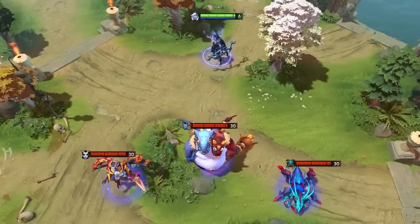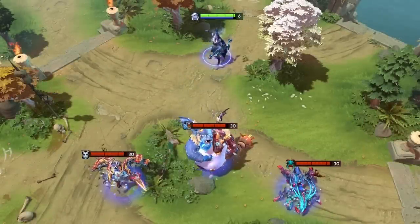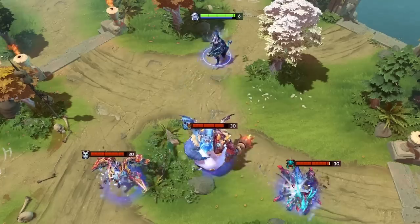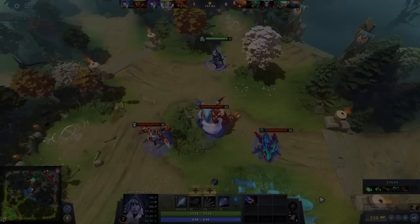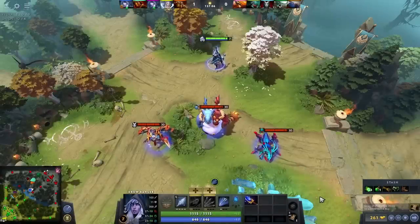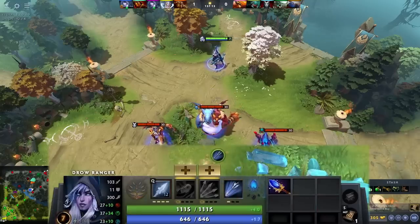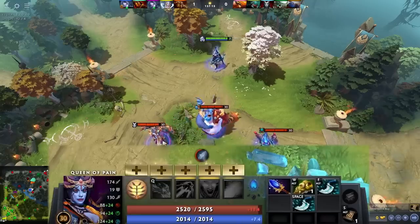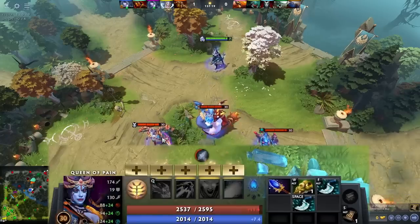When Drow Ranger attacks a unit using Frost Arrows, the splinter hits will also apply Frost Arrows. The game checks to see if Frost Arrows was on when the instant attack from the splinter is performed. This means if Drow Ranger attacks a unit without Frost Arrows, but then either turns on autocast or queues up another attack with Frost Arrows before the splinter instant attack happens, it'll actually apply Frost Arrows to the splintered units, even though it didn't for the main attacked unit.